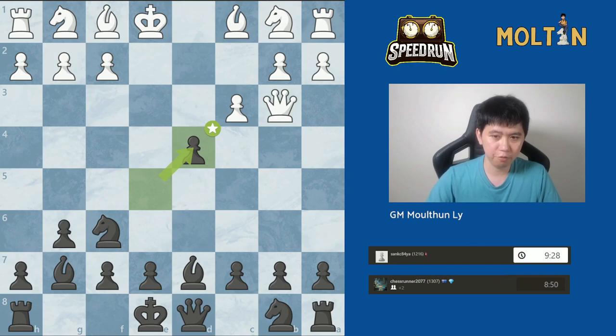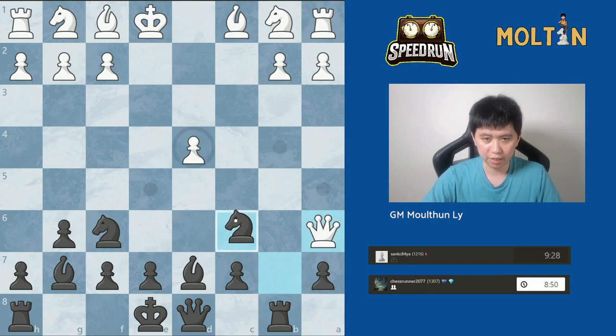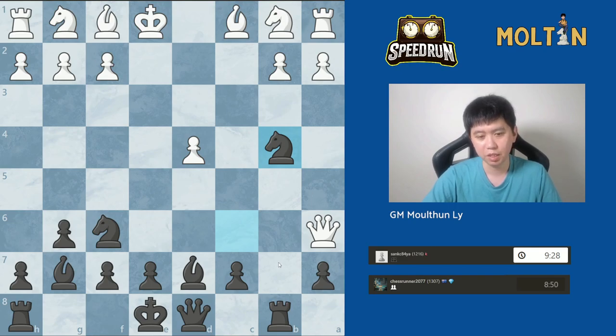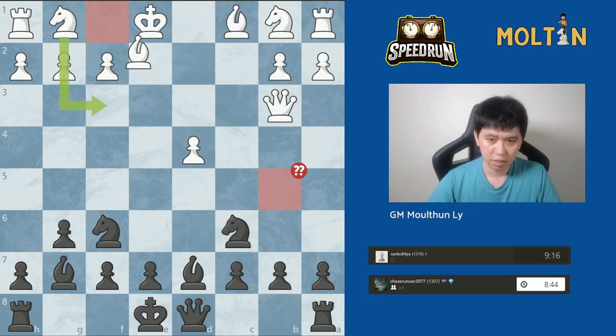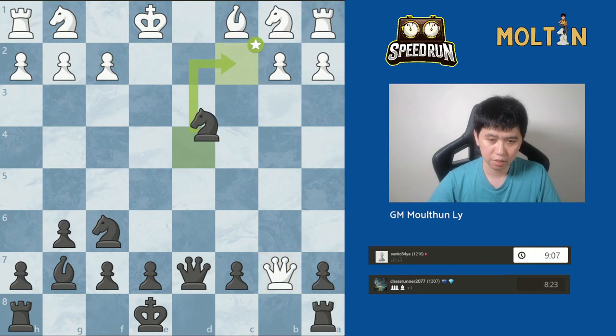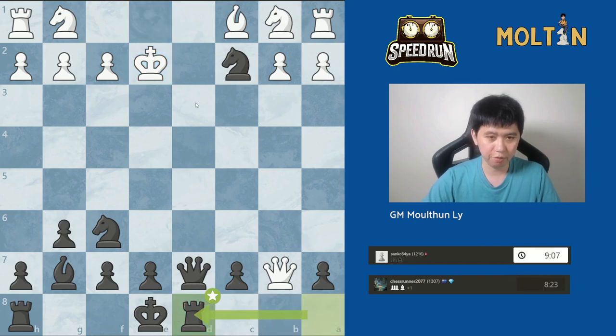After the Queen went to b7, the issue is it's just wasting too many tempi. I develop the knight to c6, defend the rook, and all my pieces are developed — ready to castle — while white is severely underdeveloped. For example, after Rook b8, Knight d4, and Knight b4 type moves, black just has too many pieces in the game. White had to go King here, but since our rook is being attacked we just move Rook to d8, threatening checkmate again on d3 and the rook is still hanging. Thanks for watching and I'll see you on the next one.